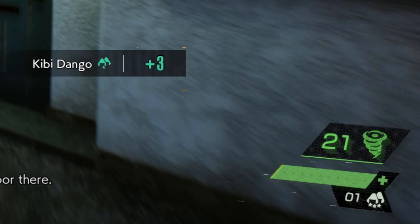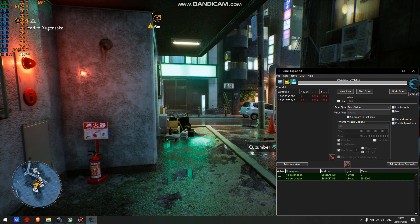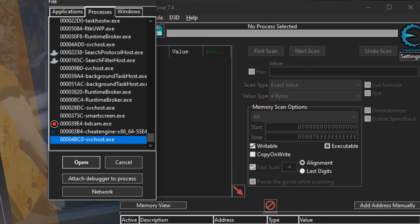To get unlimited bullets, shots, ability, or whatever — I don't know what it's called — simply open Cheat Engine, download link in description. Hit the monitor icon and select the game, then hit open.